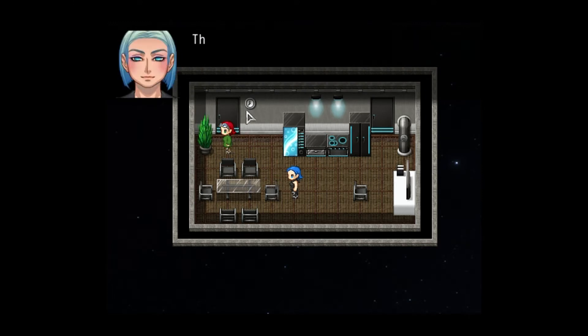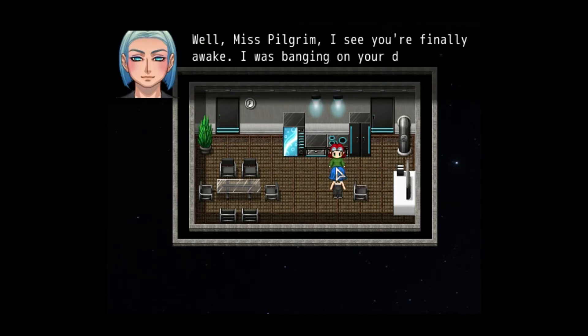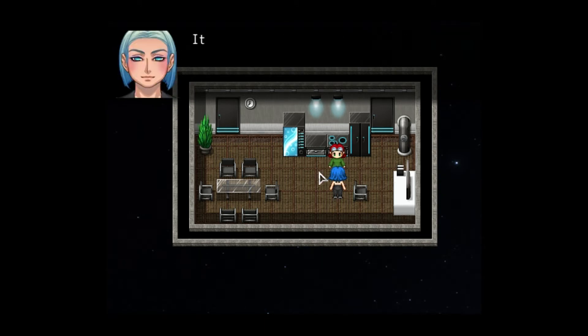Captain Gail Pilgrim has been flying starships since she was a kid, ferrying passengers between planets and space stations across the galaxy. She has no reason to expect that this latest trip to Alpha Centauri will be anything special, even if her passengers are a little more diverse than usual.